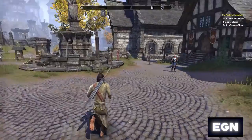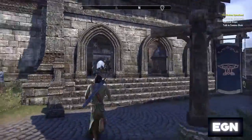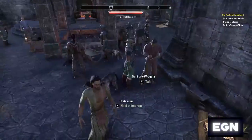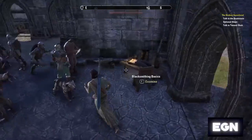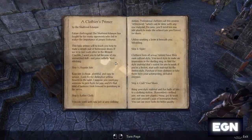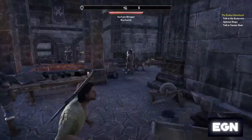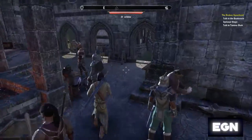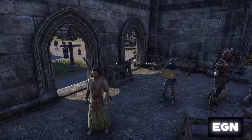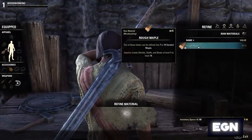I also want to get some extra equipment for my character — get them into actual full light armor so I can show you that rather than walking around in rags. I want to show you a bit of crafting as well. I'm just checking some books in the world — if you read them they can sometimes give you skill points, which is always a nice thing.